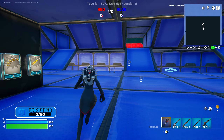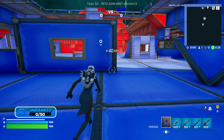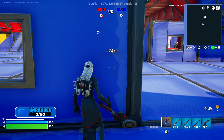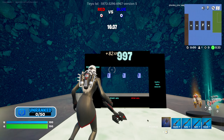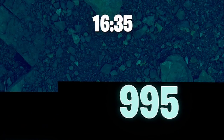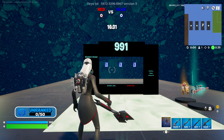Now that we've loaded into the map, go ahead and run straight down here into the playing field. We're going to stand right here and emote. If you've done that in the correct spot it'll bring us to this area where we have a 16 minute timer and the code to enter.